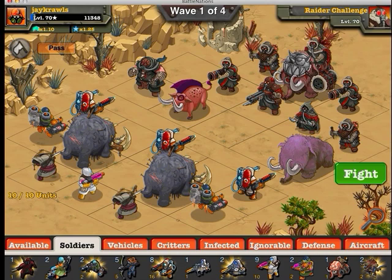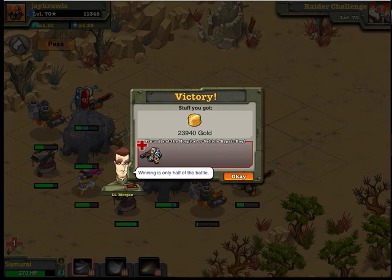So this was the first formation, and this was the results. Only lost one ET after that battle. Now, as I remove the legendary mammoths, my units that get killed increase rapidly.